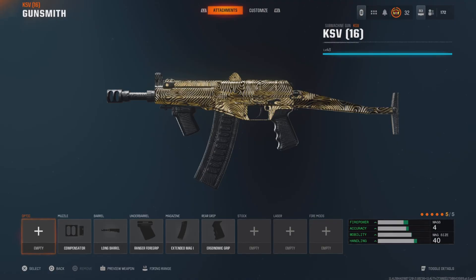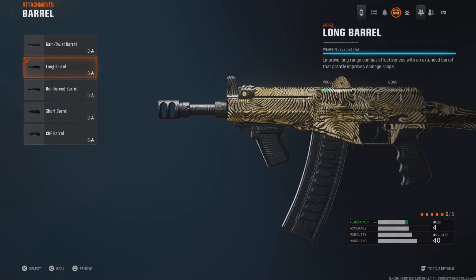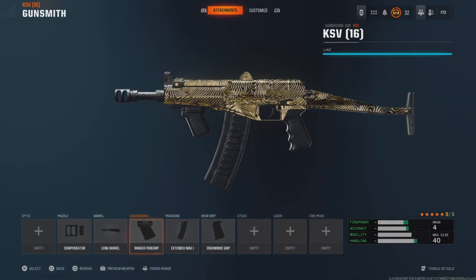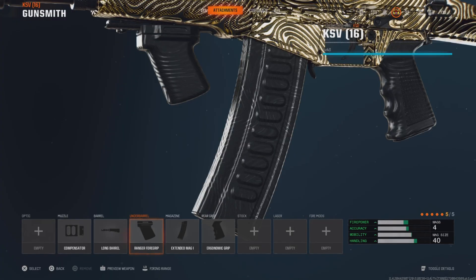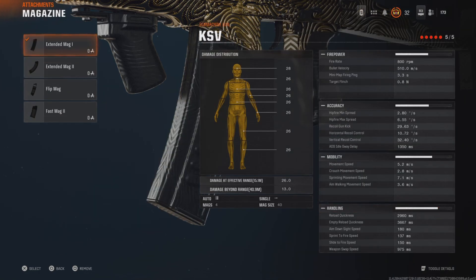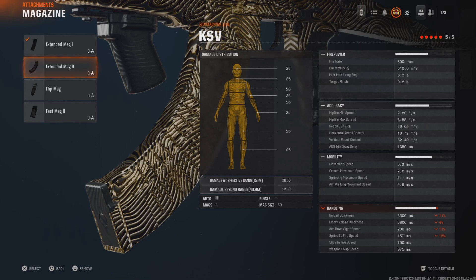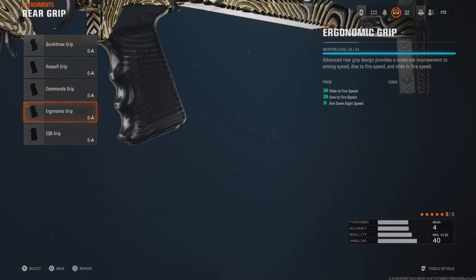This is the class for rocking in that gameplay. Got the compensator for recoil. Got that long barrel to help with damage range. Ranger 4 grip to help with sprint movement speed and horizontal recoil. Need that extended mag — I would prefer the extended mag one over two just because it doesn't really affect sprint to fire, ADS, and all that stuff.